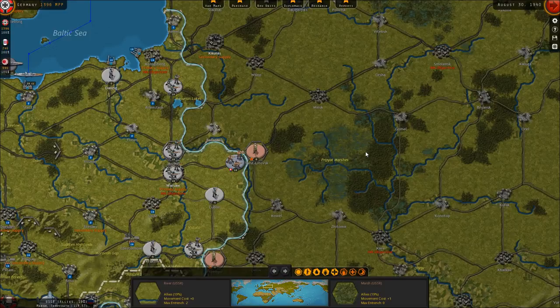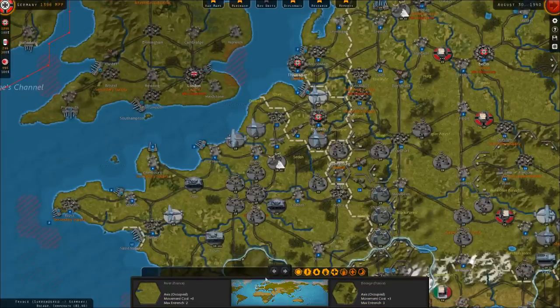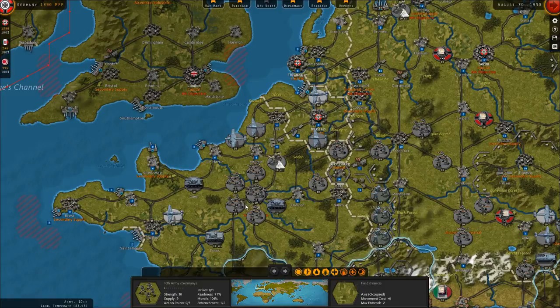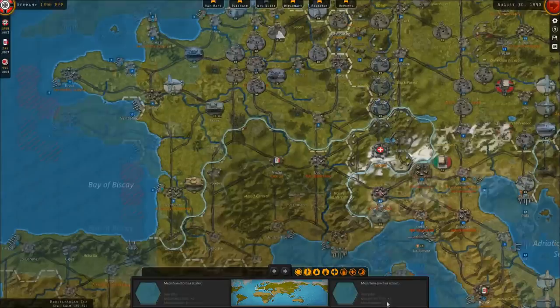We've beaten everybody there is to beat on the continent. We need to garrison our new conquests in the west, but we probably don't want to keep the majority of our forces here — we probably just want to throw some garrisons in the French cities and move to the east.